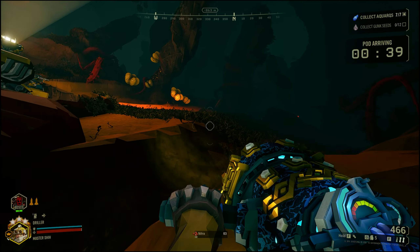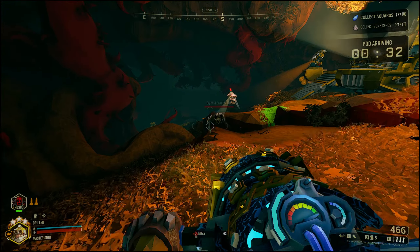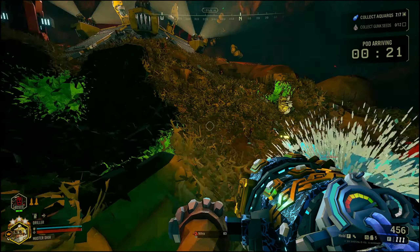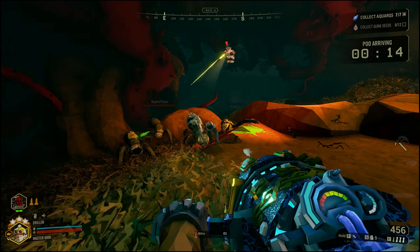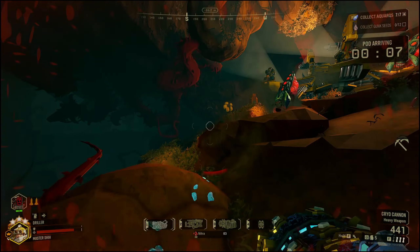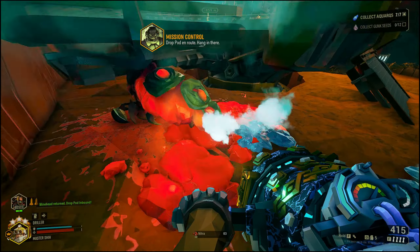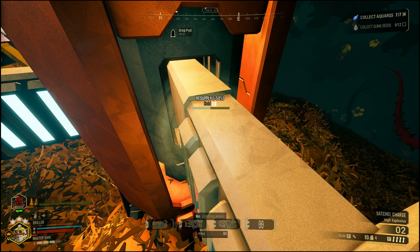With praetorians it's almost the same as with oppressors — you freeze them and then axe spam cancel them. Praetorians are easier to kill; you can usually kill them with just one axe spam cancel, unlike oppressors which usually need two or three. Freeze them, then use your wave cooker. When there are enemies too far away, use your wave cooker. If you need HP, freeze them and then use your drills, your power pickaxe attack, or your axe spam cancel.